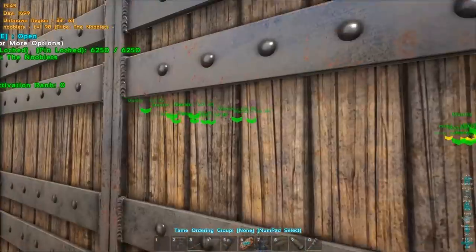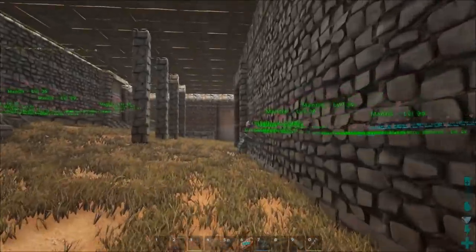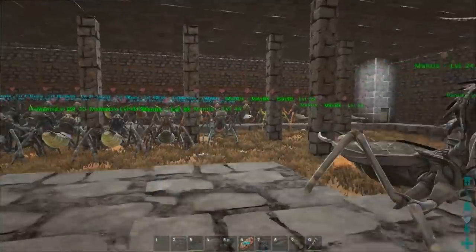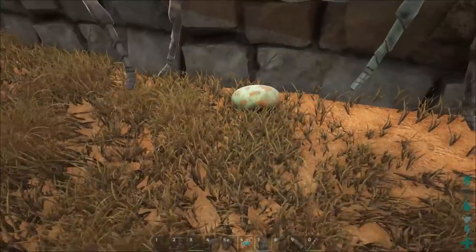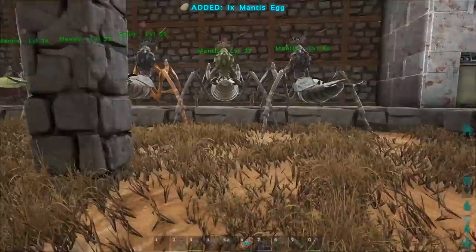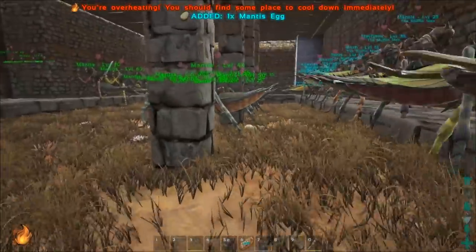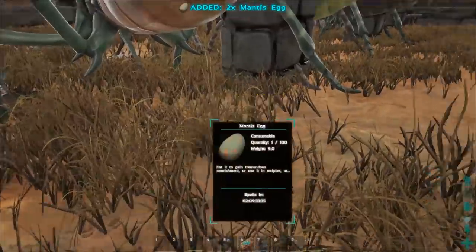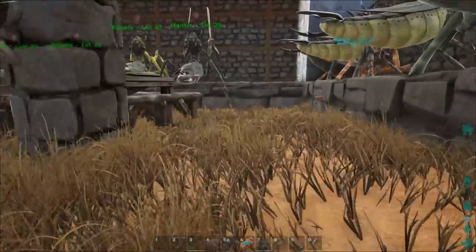Even though the mantis egg-laying restriction doesn't apply in unknown regions, after days of testing I noticed that another one does. It seems the maximum number of eggs the same creature can lay in the same area is 6. So even with 100 mantis, the maximum amount of eggs they'll lay at one time is 6 — sometimes 4, sometimes 5. But the difference is, every time you do go back to your farm you're guaranteed eggs, and with 5 or 6 at a time they soon stack up.